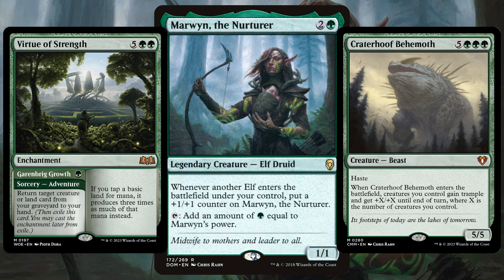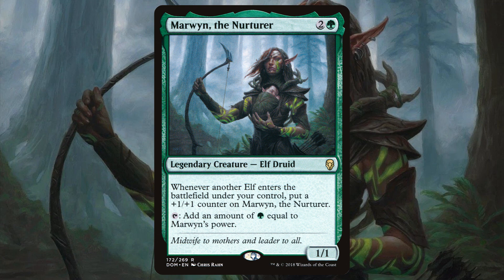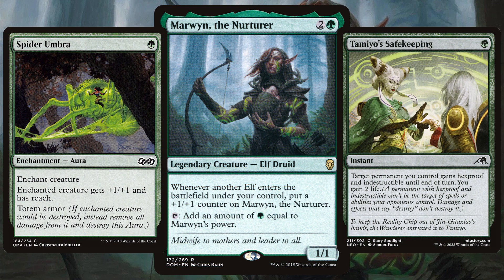Some of the potentially big spells we can play include big enchantments, big creatures, and big ways to get ahead or win the game. Lastly, the more Marwyn can play those big spells, the more of a threat she'll be to your opponents — so once again, pack in a good amount of protection to keep her on the field.